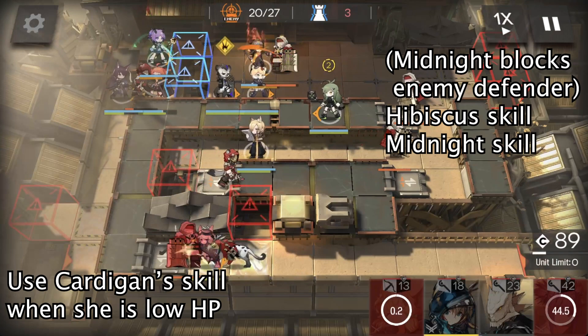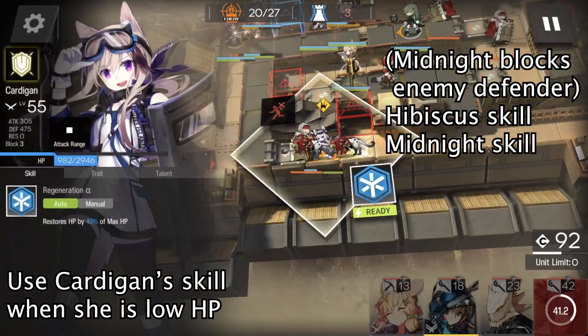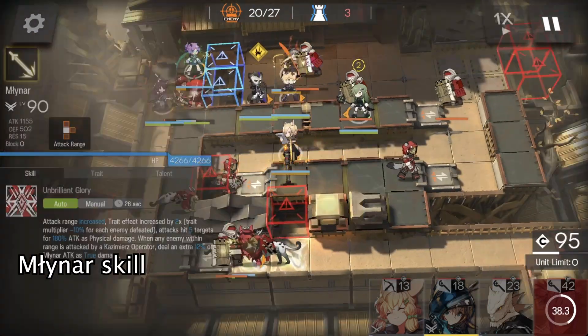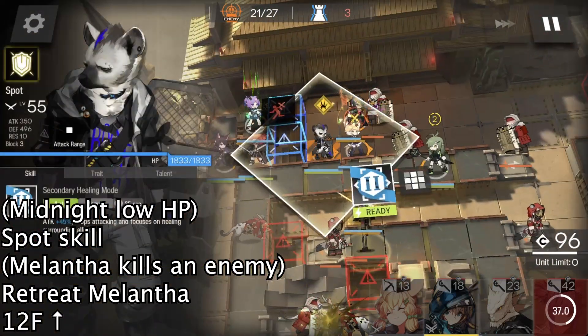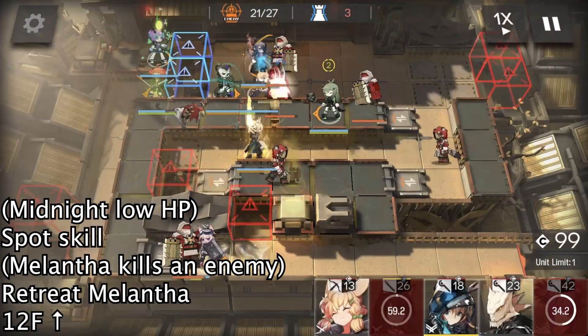When Midnight blocks the enemy defender, we use Hibiscus's skill to heal Midnight and activate Midnight's skill to do damage. We use Miner's skill when it's ready. When Midnight is at low HP or Hibiscus's skill ends, we use Spot's skill to heal him up.